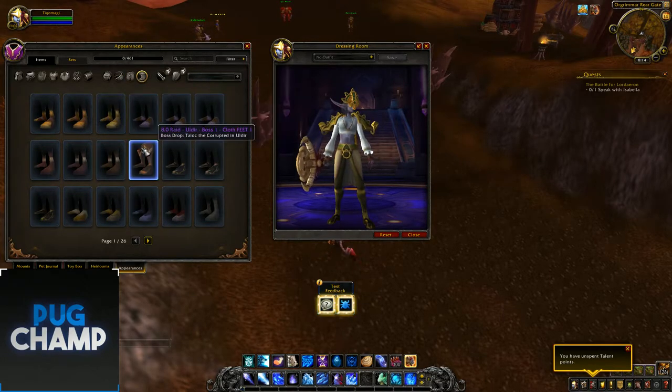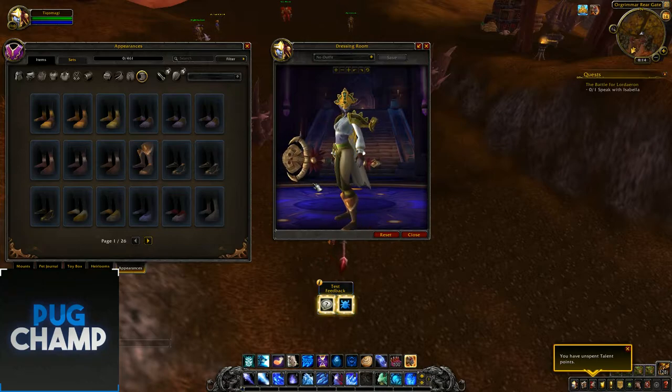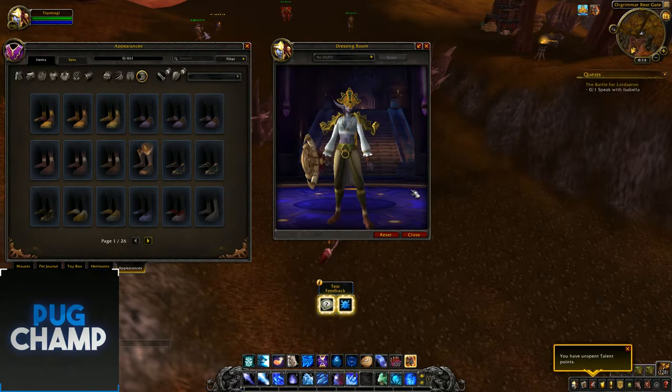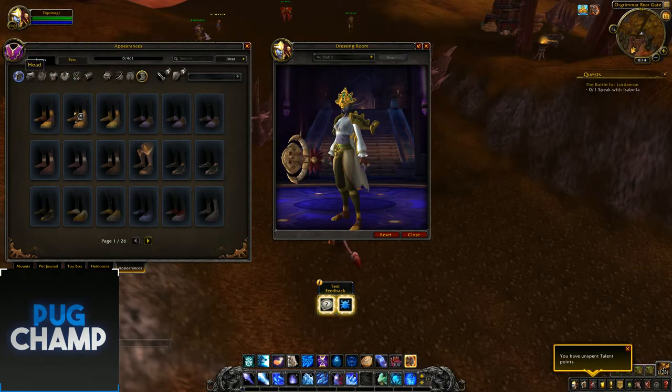Next are boots. For some reason the Uldir ones are at the bottom, so I don't know if these will be Uldir or not. There are Heartsbane and Sagehold ones. I think these are the Kul Tiras ones, and then these are the Zandalari ones - just with their feet. And then there are dungeon ones which are golden, which look pretty cool.